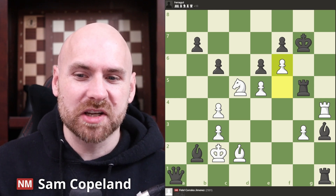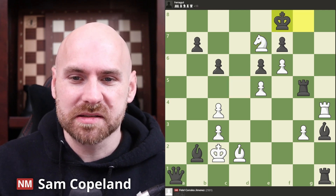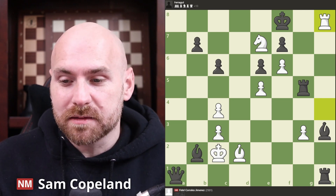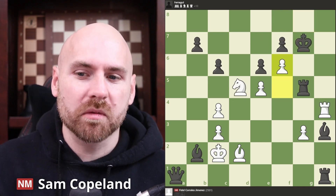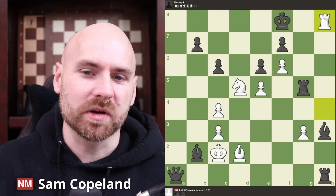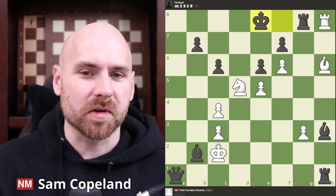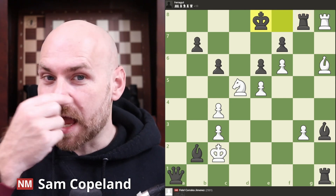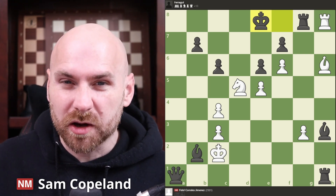So after f6 check, if the king steps straight back with king g8, then you have knight e7 check, king f8. And because the knight managed to step up here with tempo, after rook to h8 it's just mate, because rook g8, rook takes g8 allows the knight to defend the rook. More resilient after f6 check is king f8. And now you have rook h8 check, rook back to g8, bishop to h6 check, and then the king is stepping over. And it looks like white has gone wrong — in fact, as I was solving this as a puzzle, I thought I must have gone wrong in my calculations and was not on the right track here.